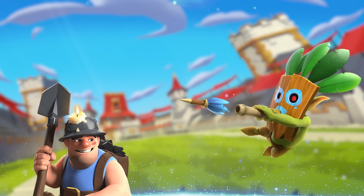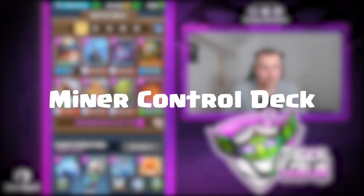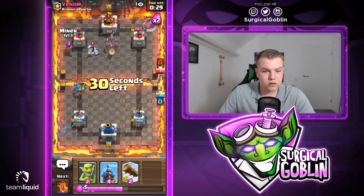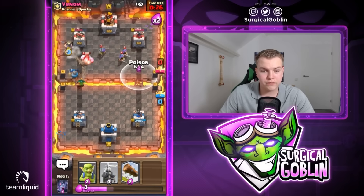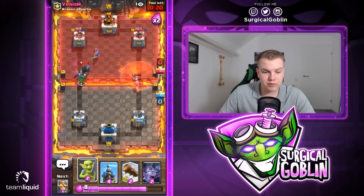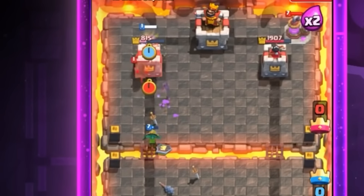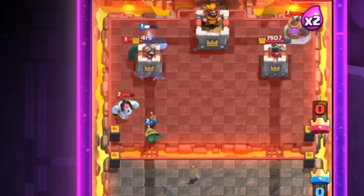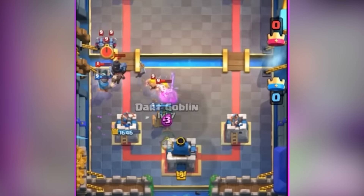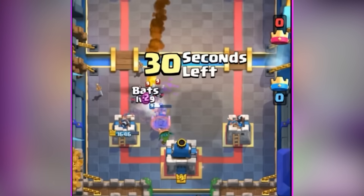Players started realizing how powerful the combo of Dark Goblin and Miner was, creating new innovative decks like Surgical Goblin's own creation — a Miner control deck. The Miner control deck focused on chip damage and control, utilizing the Dark Goblin and Miner synergy to apply pressure on the opponent. The most important aspect of this game was knowing where to place the Miner strategically to kite troops behind the tower, allowing the Dark Goblin to do its magic.